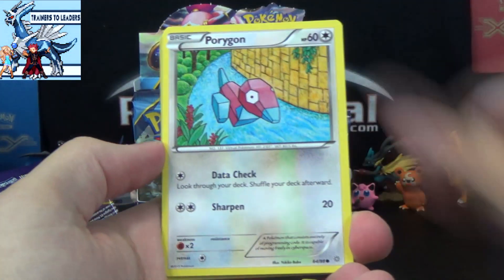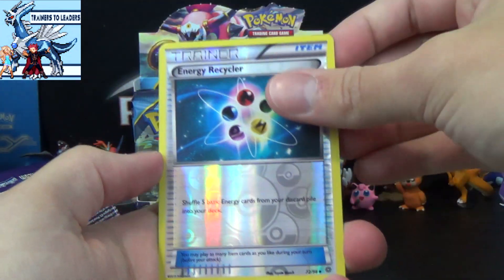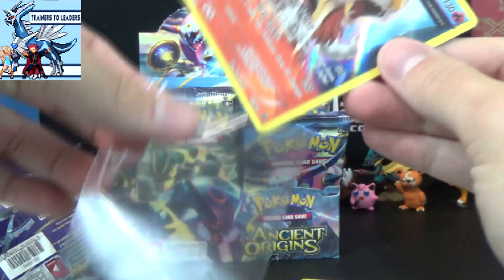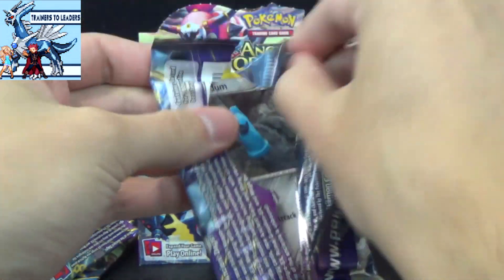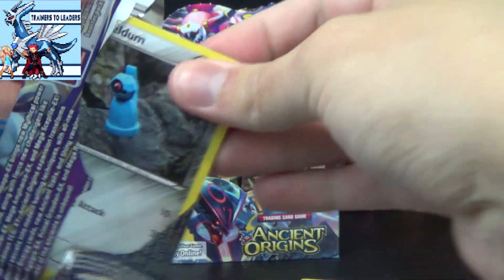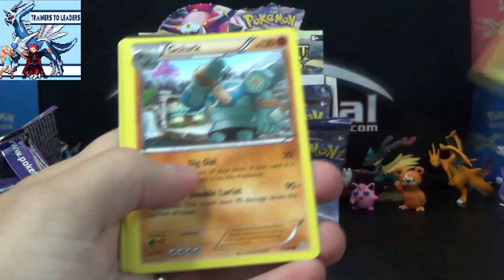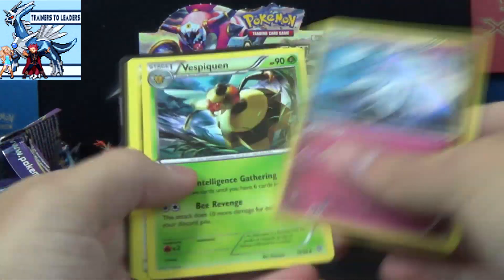Last pack probably. Quagsire, Meowth, Spinarak, Horagon, Unknown, Fade of Town, Rotom, Dangerous Energy, Energy Recycler Reverse, and a Hollow Entei. For this set, I feel like the Reverse Rares are a lot harder to pull than the last couple sets. I've had some openings where I got like five Reverse Rares out of like seven packs, but it's been a little less than that as of late. And a Hollow Gardevoir.